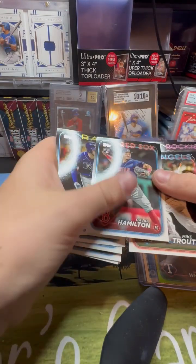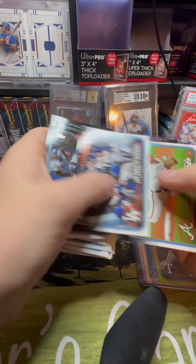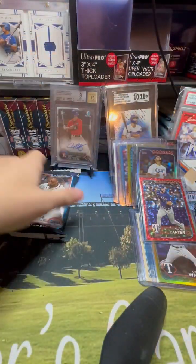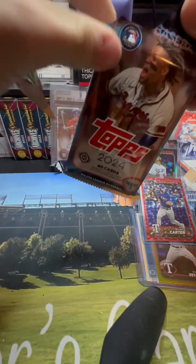What a pack! Shohei Ohtani relic and an Evan Carter numbered to 199 in the same pack. That was a sweet pack.